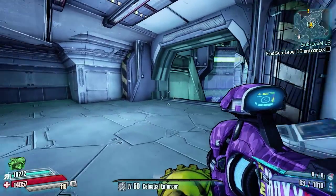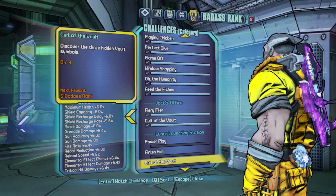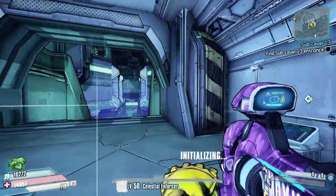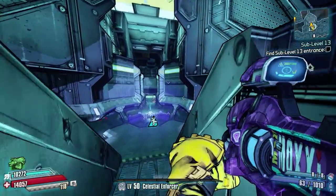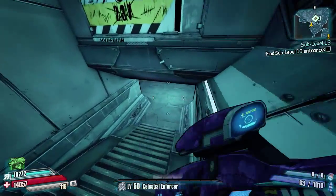Hello everybody, welcome back to Borderlands: The Pre-Sequel. Today I've got another badass rank guide for you guys and we're going to be doing Call to the Vault in the Lunar Launching Station. There are three hidden vault symbols to discover. Here we are at the fast travel and I'm going to show you all three. It's pretty quick this one, so follow my route and you'll get them pretty quickly.